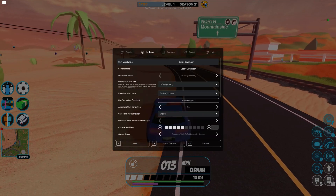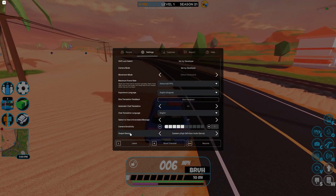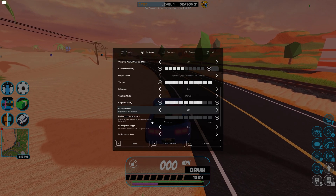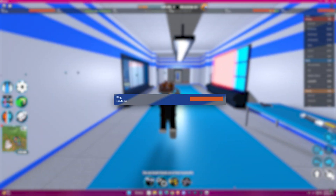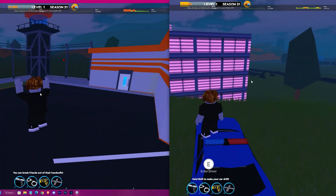To see your ping, just go to Settings and turn the Performance Stats on. Here is the result, and here is the before and after comparison.